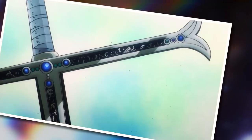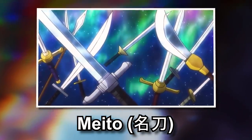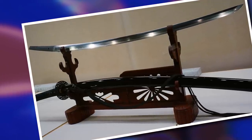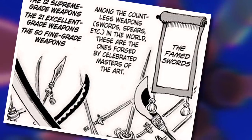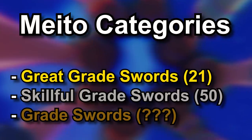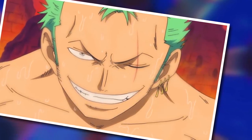However, within the One Piece world there exists a very special classification system for very special blades, and this is known as Meito — literally meaning 'famous sword.' The Meito draws fairly obvious, almost plagiaristic inspiration from the real world concept of Wasamono, which is a historical classification designed to rank swords of exceptional quality throughout Japanese history. Mirroring the Wasamono system almost exactly, the Meito in One Piece are categorized into four categories: the simple graded swords (total number unknown, but around 80 expected); the 50 skillful great swords; the 21 great great swords; and finally, at the very tippy top, the 12 supreme great swords — and that is where the real fancy stuff is.